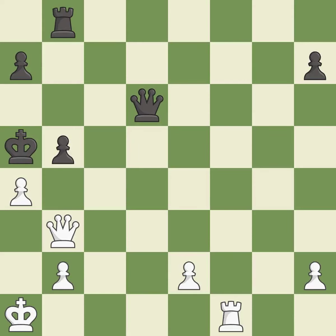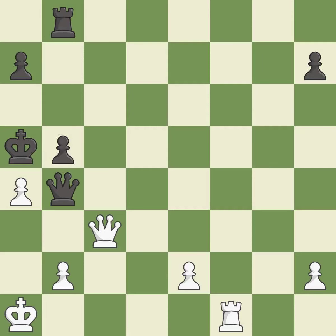This protects an under-defended pawn that is under attack. This wins material. This blocks the check from an opposing queen. This threatens to win a rook. This is the only good move — it blocks the check from an opposing queen.